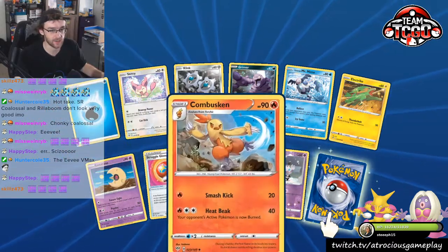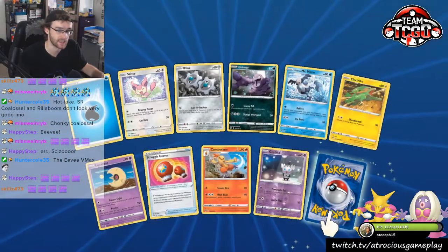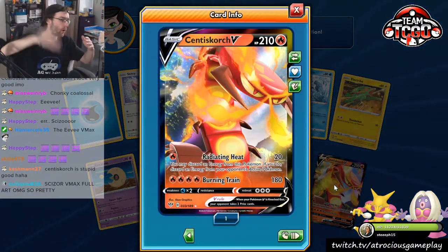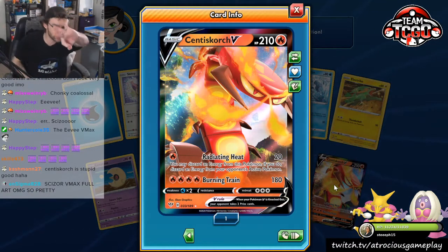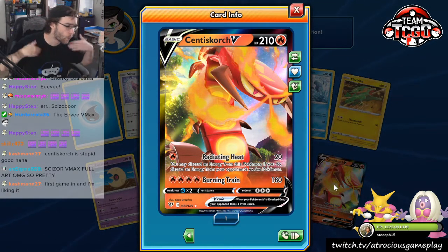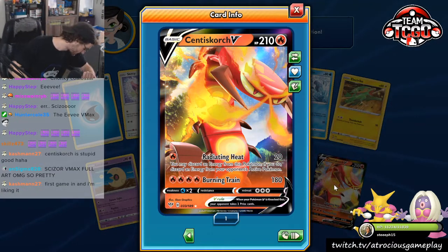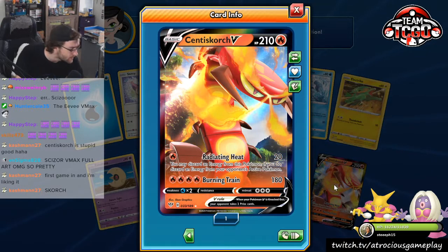Chat, is that three straight ultra rares? Is that three straight ultra rares? Oh my god, somebody get a fan — it's hot in here! We got a Cinderace VMAX — a deck that I said that I wanted to build. It's too hot in here, chat. Somebody cool me off right now.